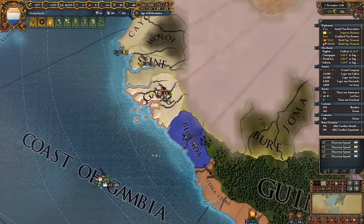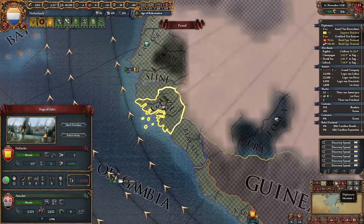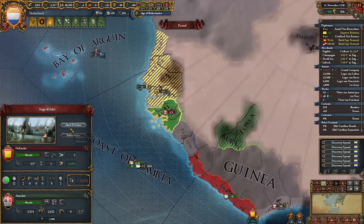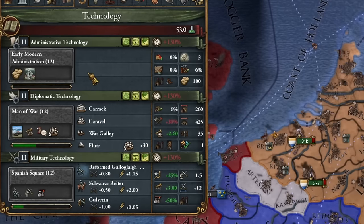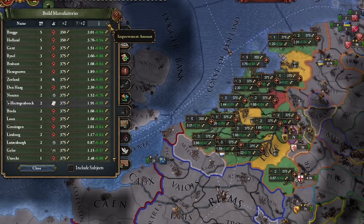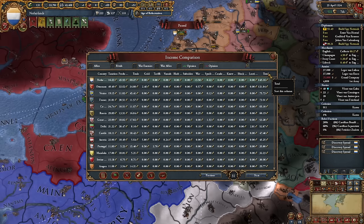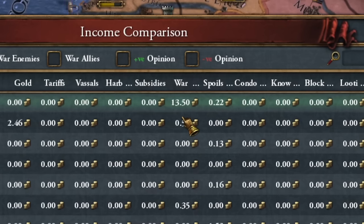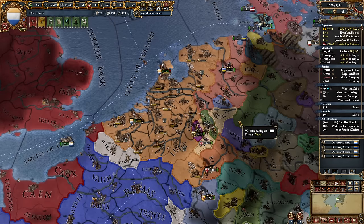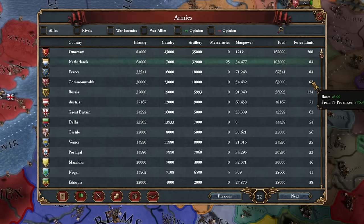My next target in Africa will most likely be Mali. Don't be tempted into making Mali a vassal — that country is a total mess. It totally fails to reform, leading to endless rebellions. With level 11 technology, I finally have something to spend money on and I'm building manufactories everywhere. Even without them, my Netherlands are currently the richest country in the world. And the best part is, this small piece of the world is now able to field an army comparable to France or other powers.